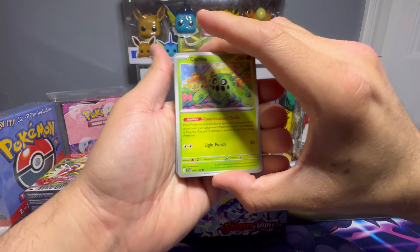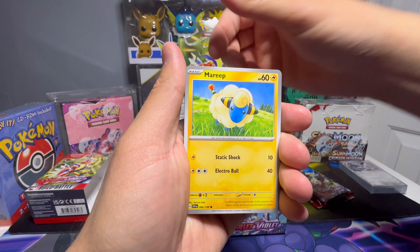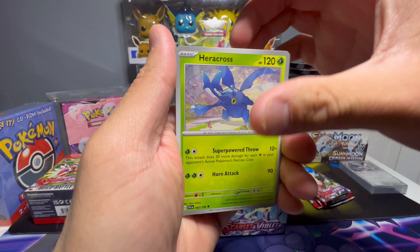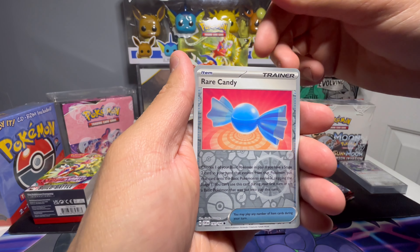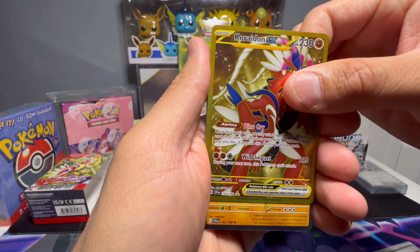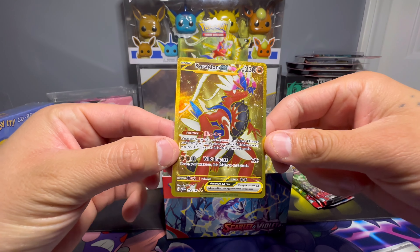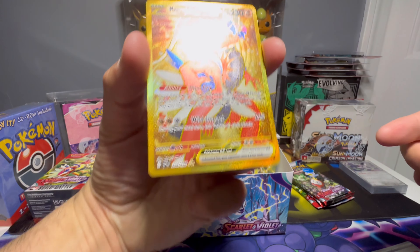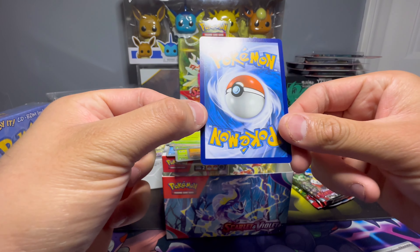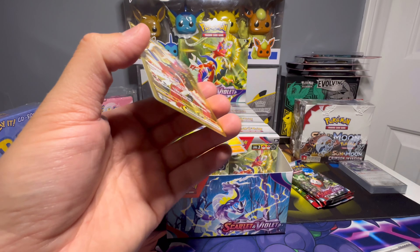Sorry for the technical difficulties, but let's get to it. We got Cacnea, Sandow, Mareep, Grayloon, Heracross, Rare Candy reverse — let's go — golden Koraidon! That was a great start to the opening. Centering on this looks pretty good in the front. Yeah, this card is perfect. Let's get you in a sleeve.